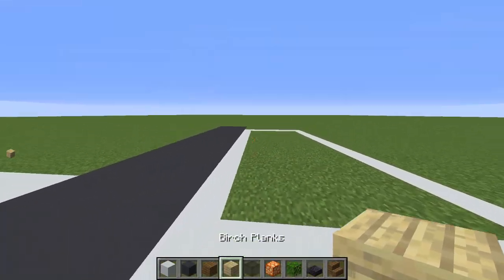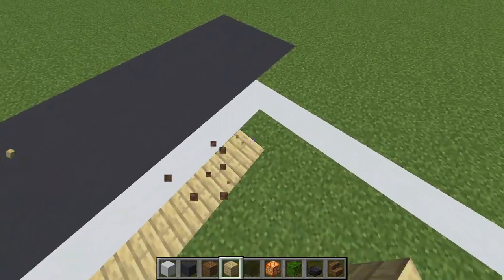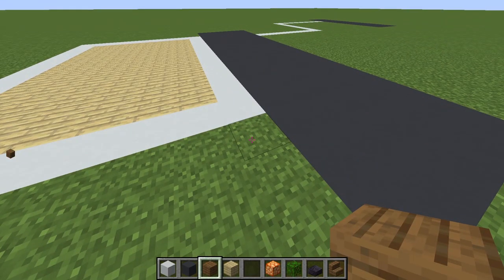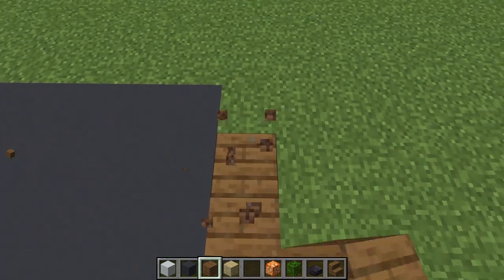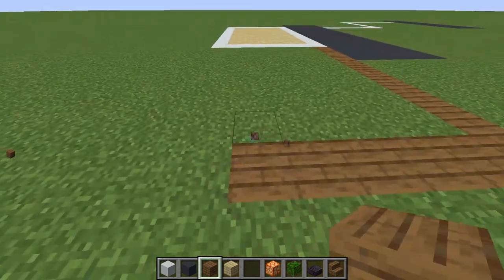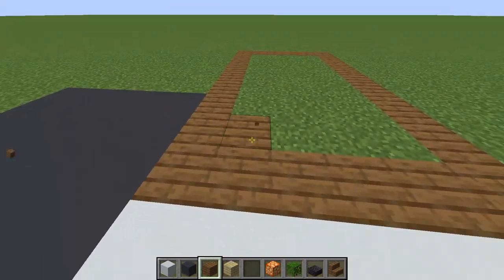The inside of this I'm going to fill with my second wood, which is birch, filling it in like this. Now at this corner, we're going to place our first type of wood — which ironically we're putting in second. Put it here and go down 9 blocks, then 6 blocks down, and bring it around. Fill in the middle.